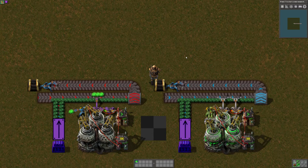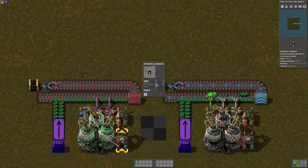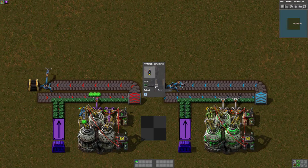Basically what's happening is whenever the finished products are pulled out, the signal is sent to this arithmetic combinator and the U-238 that come out send a reset signal by multiplying those by 50 and outputting it to R.